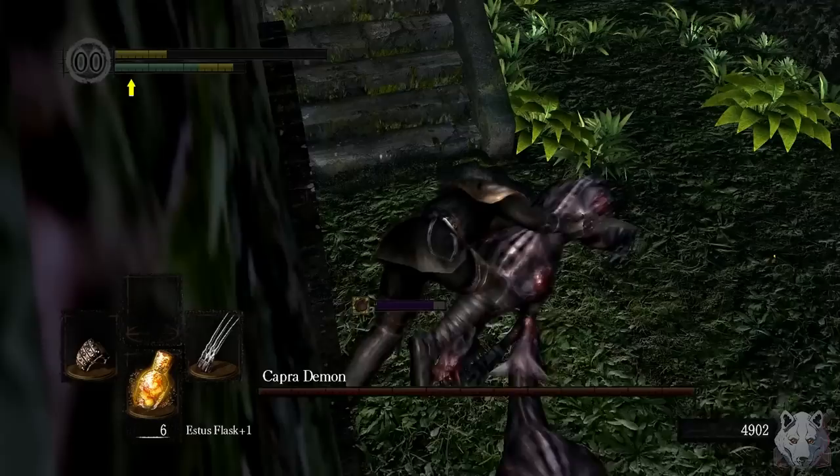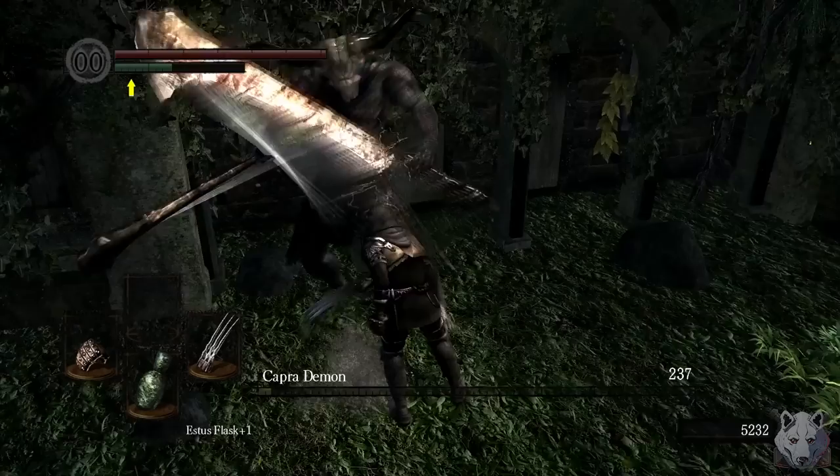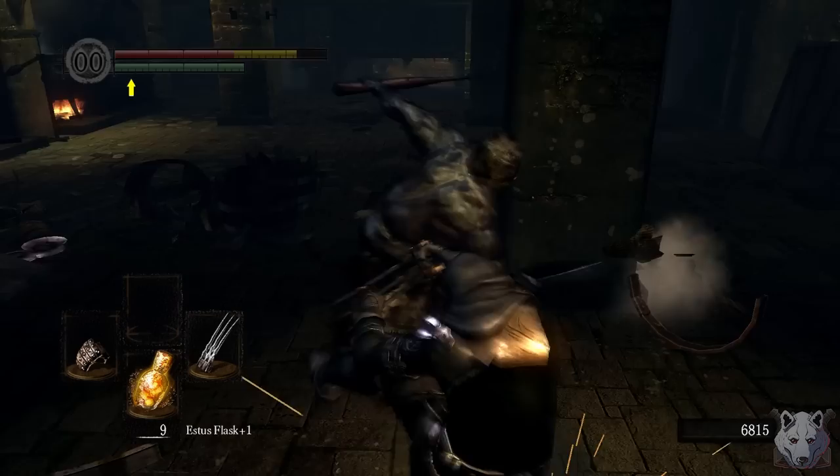Into the Capra Demon fight I'm not really sure what to expect. I am living on superhero plot armor right now — not once but twice did I almost die and the game just said 'nah, you can live.' After getting rid of the dogs, Capra himself isn't really much of an issue. After a few slaps he goes down. We grab the Large Ember.